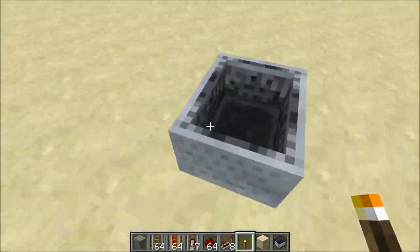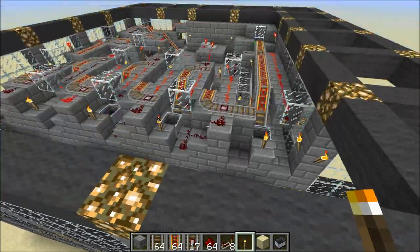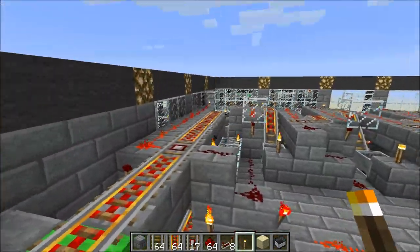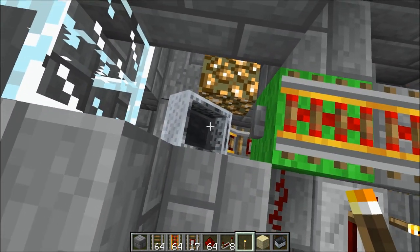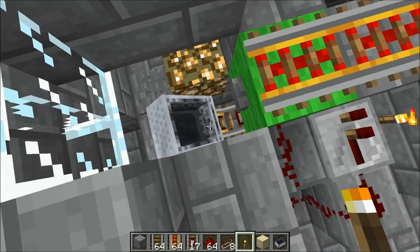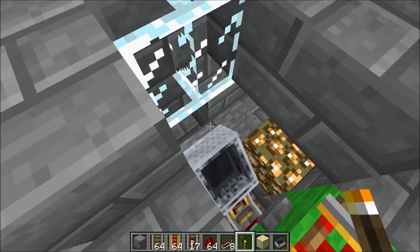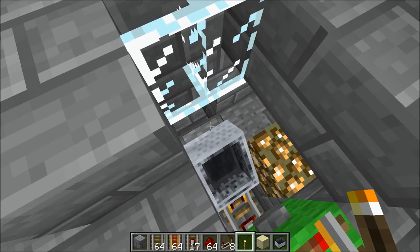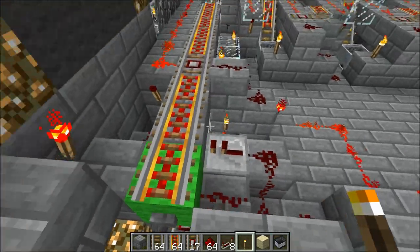Pretty cool stuff. This design is based on one of Sethling's videos, which I've linked in the description. How it works is when a cart comes down from the dispenser, it hits this glass pane, and this causes the cart to fall neatly halfway between this powered rail here and this stone pressure plate. So when a player boards the cart, it triggers the stone pressure plate, which powers the rail, which causes the cart to move on its merry way.